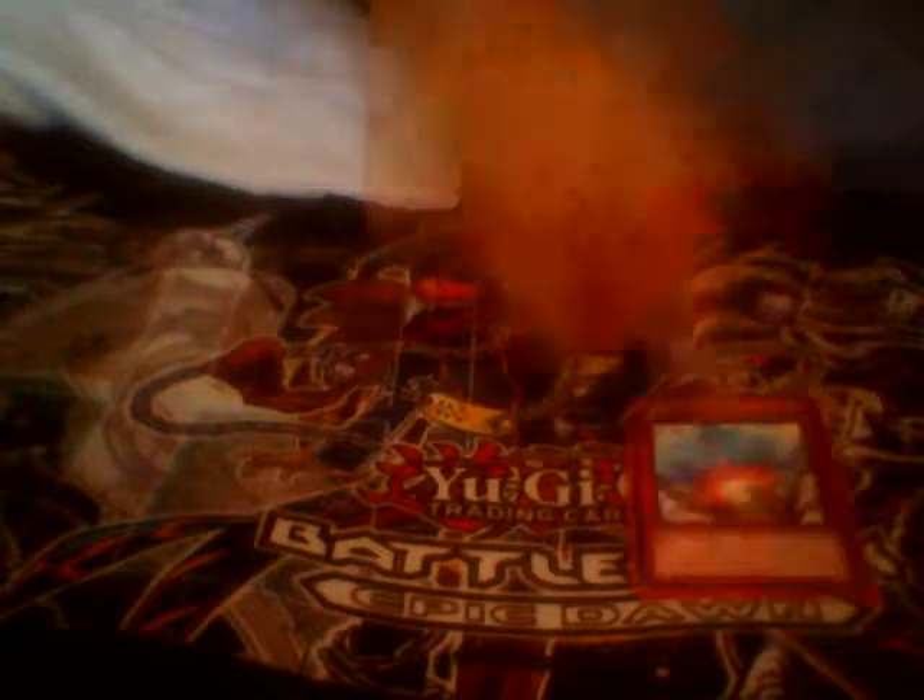Solemn Warning is currently in my Blackwing deck so I don't have a spare. Then your staple traps: Compulsory Evacuation Device, Torrential Tribute, Mirror Force, and Bottomless Trap Hole — just your staples, you have to run those. Now onto the extra deck. This extra deck is not complete but I'll tell you what I want to replace.